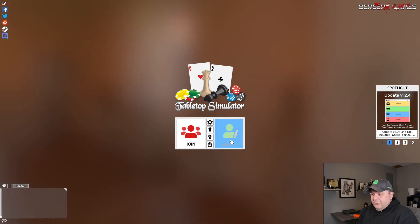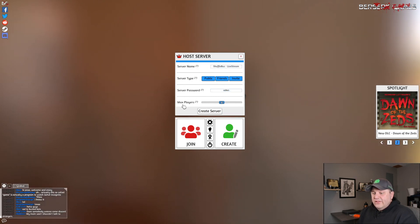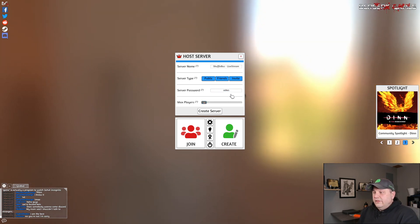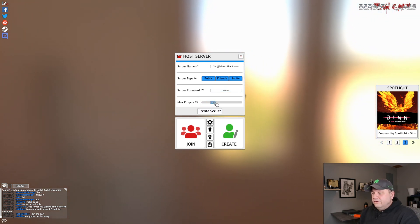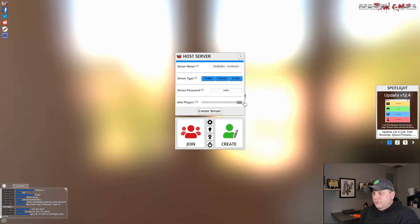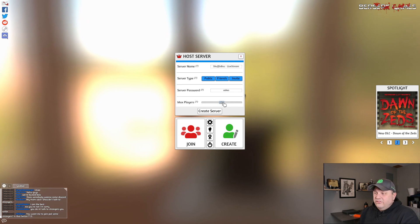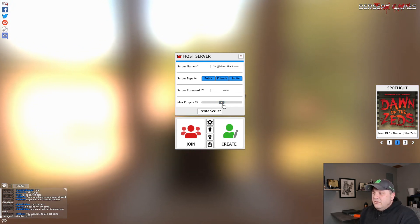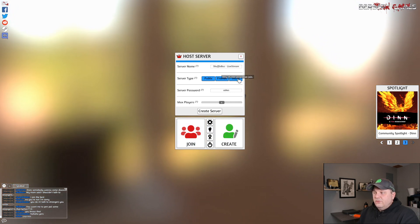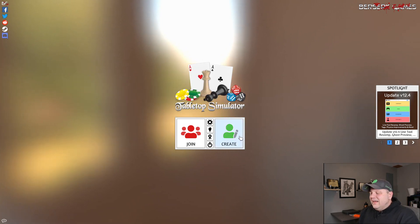I should show you quickly how to create a multiplayer game. Hit Create and hit Multiplayer. Set up a server name, a password, and the max number of players. If it's just you and a friend and you don't want anybody else to interrupt, drag that down to max player 2. Even if someone guesses the password, they can't join. If you want spectators, you can set it to 6 or 8 — though the more people in the room, the more TTS can be problematic on slower machines.